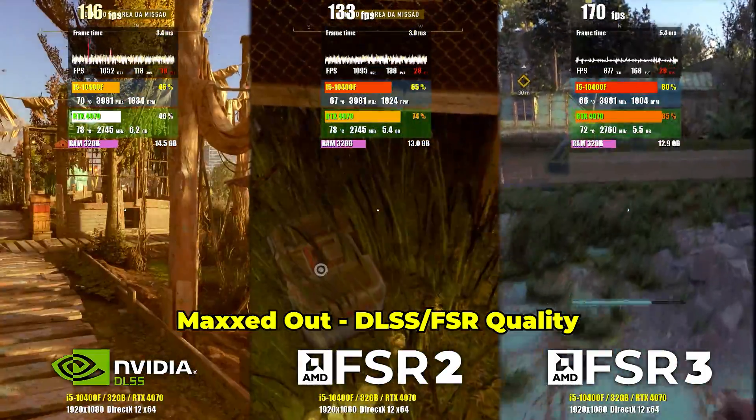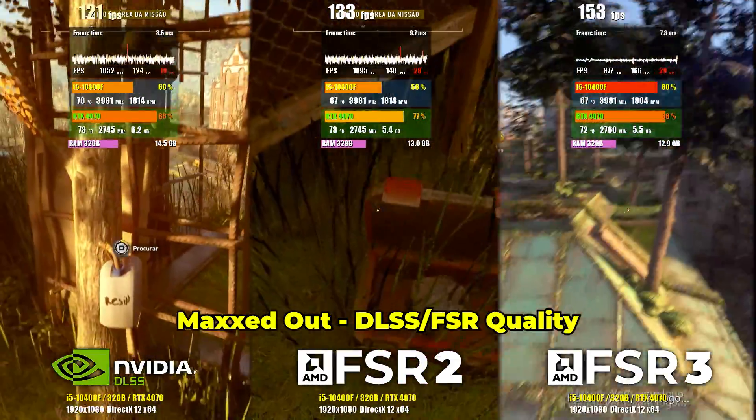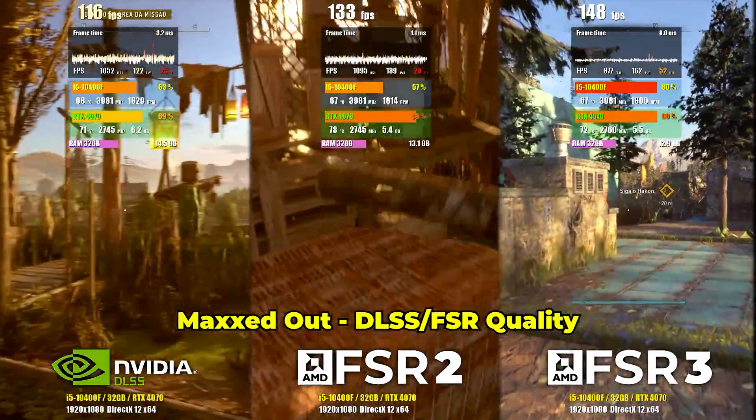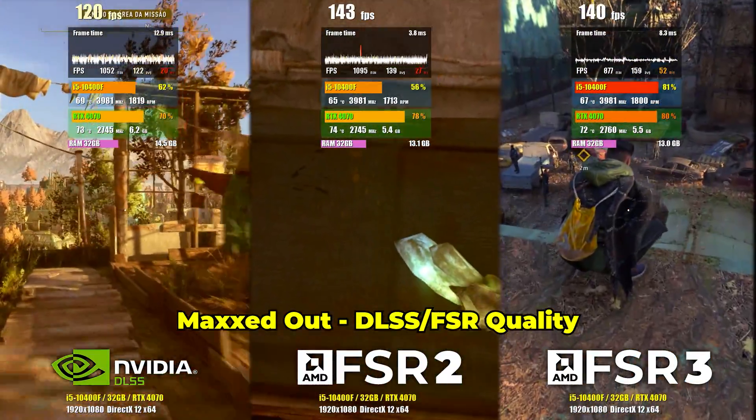In this game, FSR2 outperforms DLSS, with gains that reach more than 30 FPS at times. When comparing FSR2 and FSR3, the gain is more than 40 FPS. Certainly, FSR stands out in this game, even when using NVIDIA hardware.